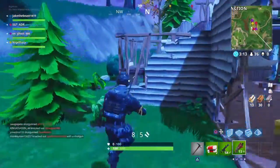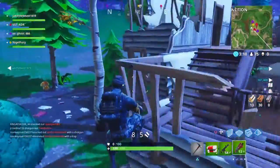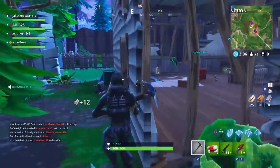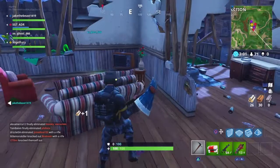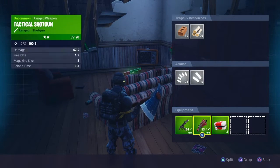First thing I want to address is the egg launcher — it's just cosmetic. It's just gonna be an egg instead of a grenade, but it's still gonna be a grenade. It just looks like an egg. So it's not gonna do any more or less damage. It's gonna be the same thing.